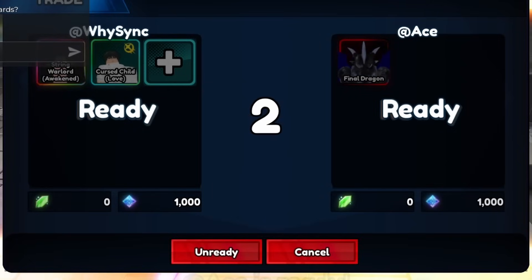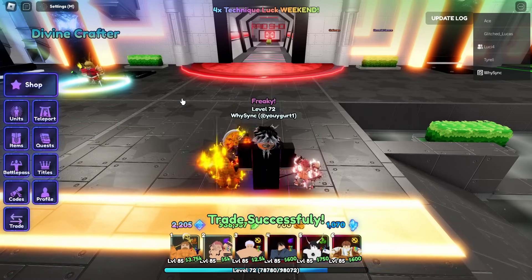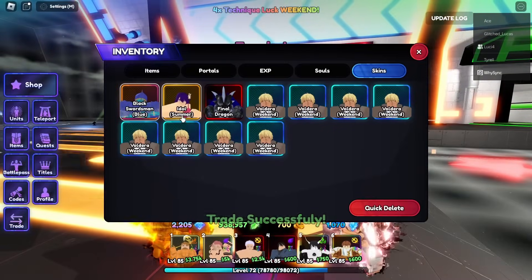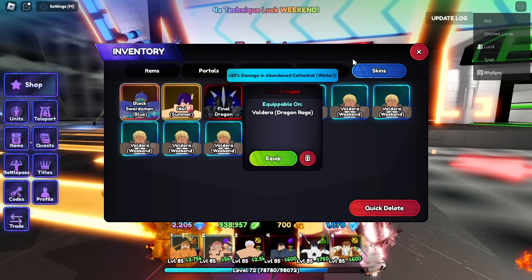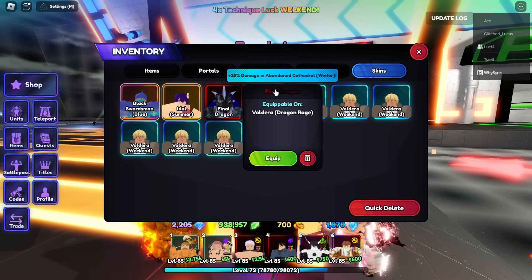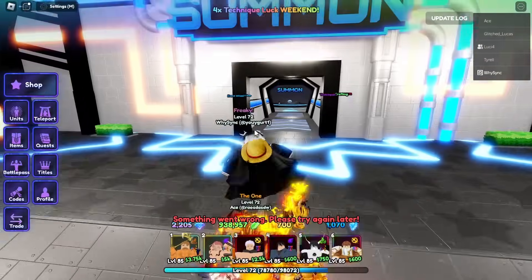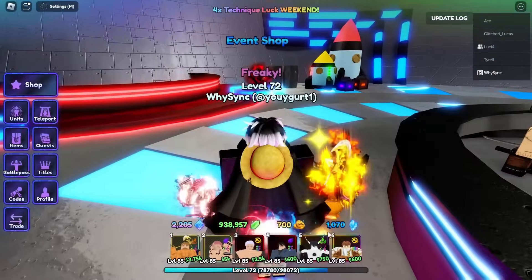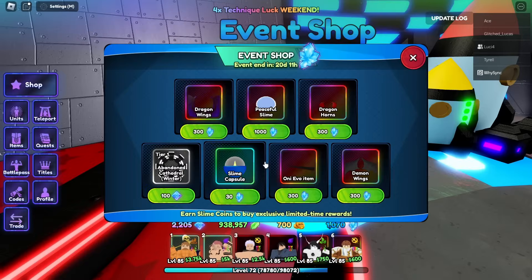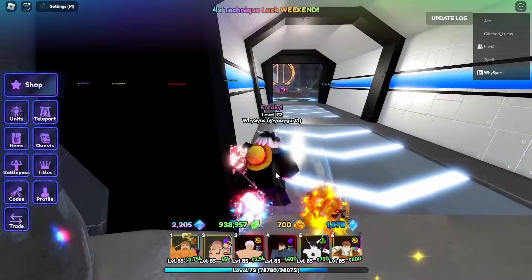We're just giving him a string Awakened Doflamingo. We got the new skin Final Dragon, plus 25 damage in Abandoned Cathedral Winter - it's a secret skin that can be equipped on Veldora. We don't have a Veldora right now but we can hatch him from the summon. Obviously we need to get the slime and evo first because we need Magic Steel to buy the slime evo item. I actually want to get the slime first before we evolve, so let's get right back into grinding.